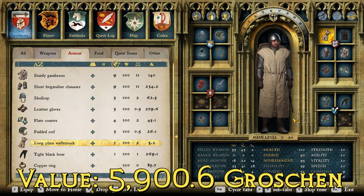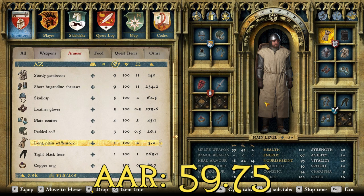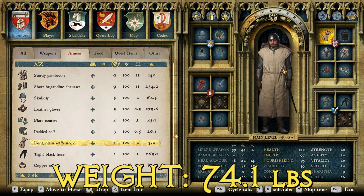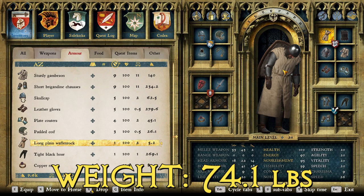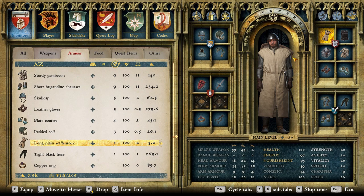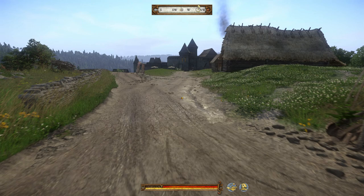As for stats, we've got a total value of 5,900.6 groschen — very cheap, which is expected since this would not be cutting-edge even for this period. The average armor rating is 59.75, which is decent, largely boosted by using the best mail in the game. This certainly isn't what I'd classify as a tank — a couple of hits or arrows will take you out. The weight is 74.1 pounds, which is almost as heavy as the best armor in the game, mostly due to the chain mail being one of the heaviest components in any suit.